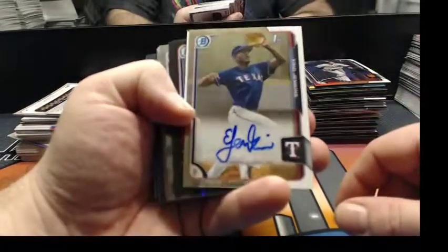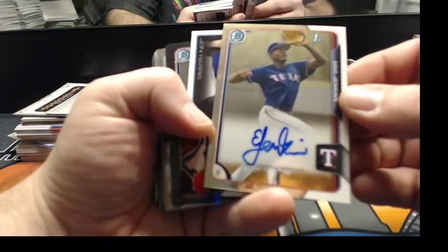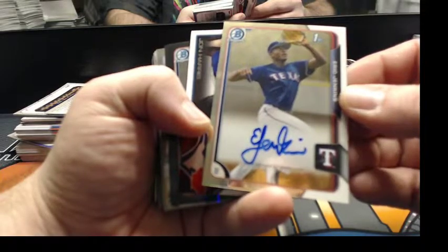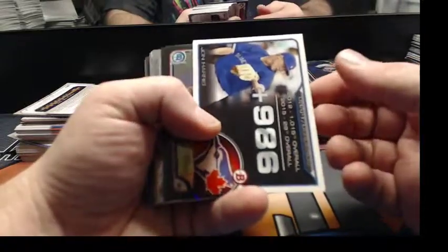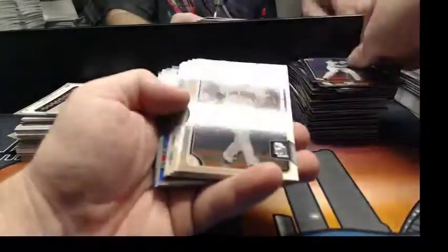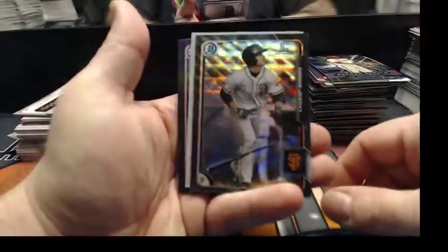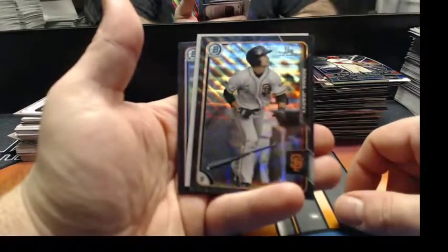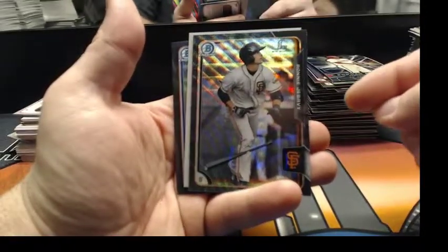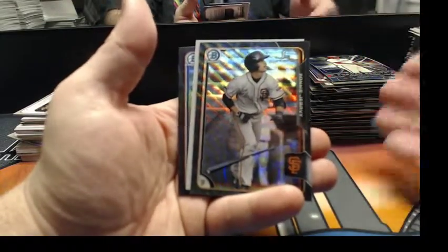Eric Jenkins auto for the Rangers. I heard no blues. Dividends. John Harris. Black refractors, papers, black refractors. Impact. These are also exclusive to the Asia Edition — black wave refractors. These only come two to a box, so even more short-printed than the black refractor autos, although they are unnumbered.